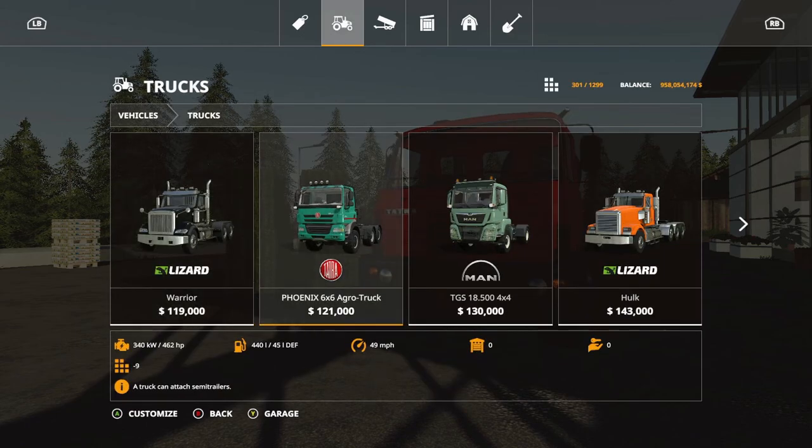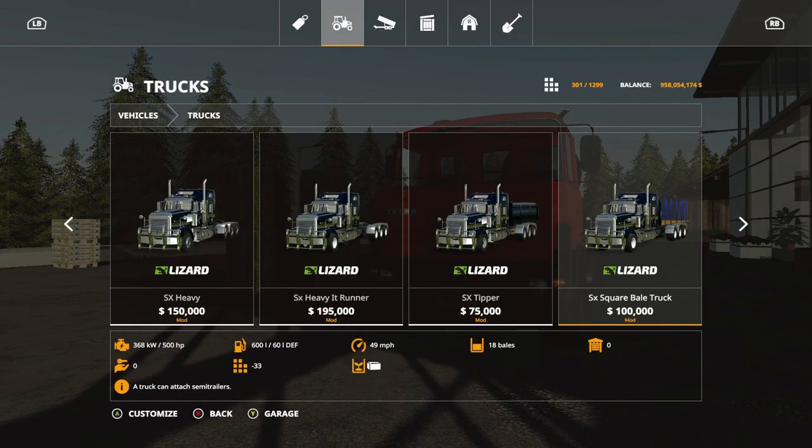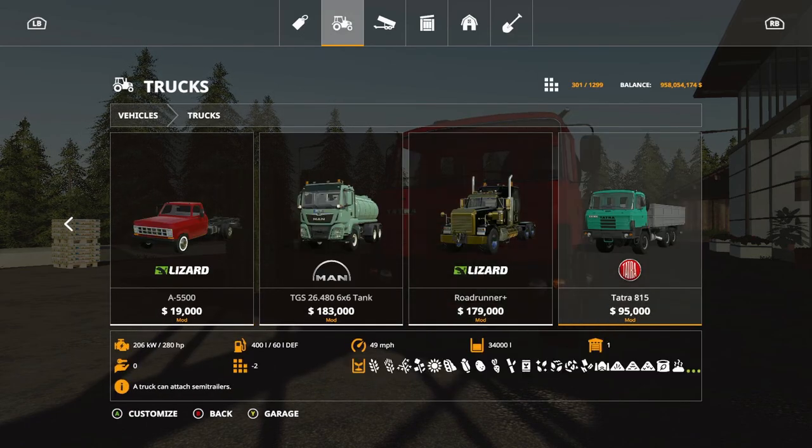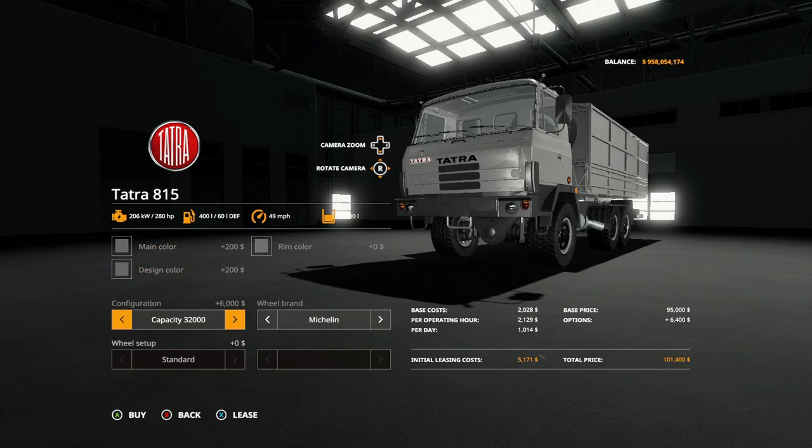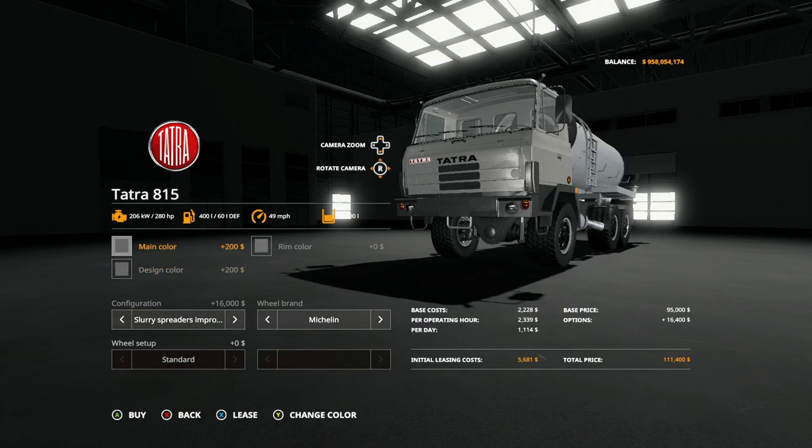This is located under Trucks, it costs 95,000 to purchase and there are a few options in here. You have three colors: main design and rim. For configuration, you have capacity 22,000 which costs nothing extra, capacity 32,000 which is 6,000 more, and 34,000 which is 7,000 more.